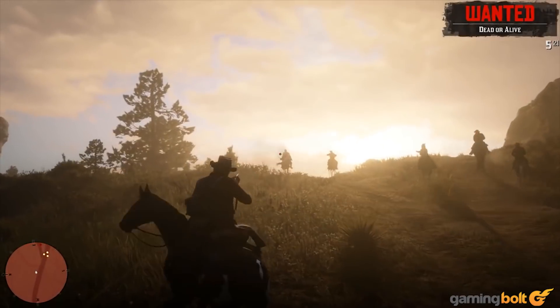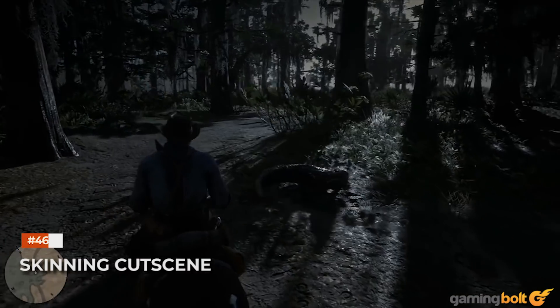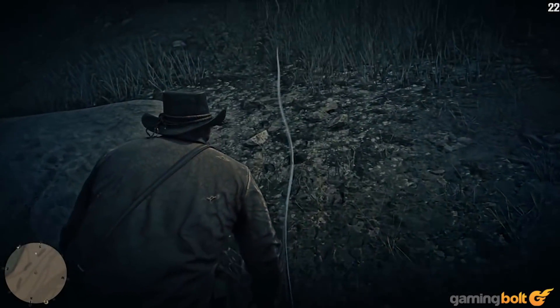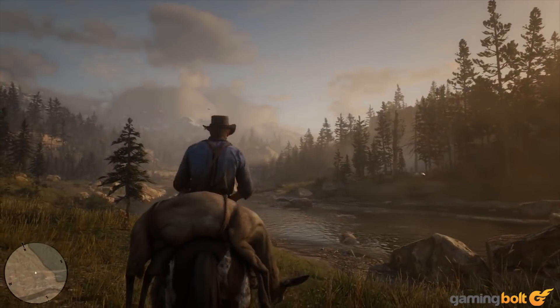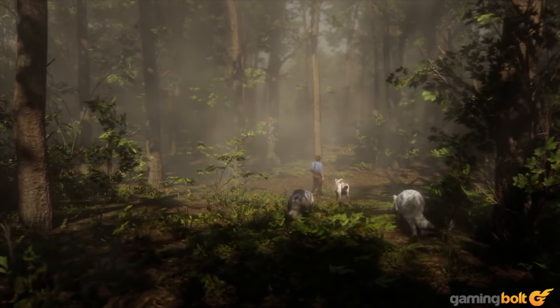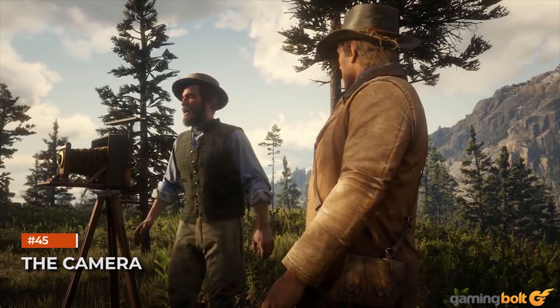Skinning cutscene: the mini cutscene you see when skinning an animal has been changed up from the original Red Dead Redemption. Now you'll see Arthur physically skinning the animal the way it's supposed to be skinned, though the animation won't be too long. Additionally, while you're skinning an animal, you'll be able to see the wounds on its body from when and how you killed it, including entry and exit wounds from arrows or bullets.